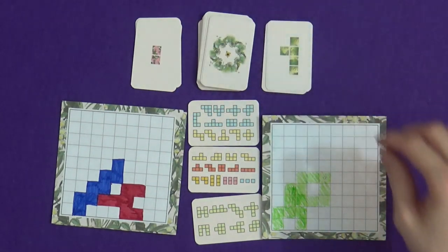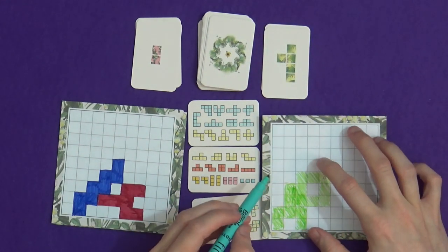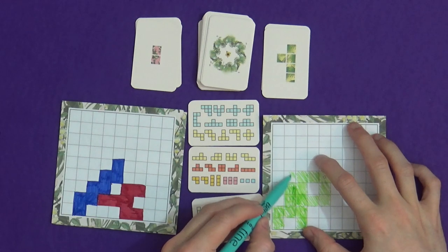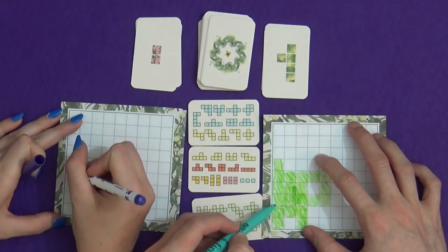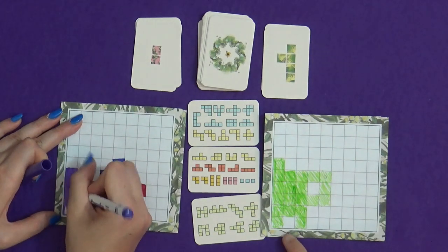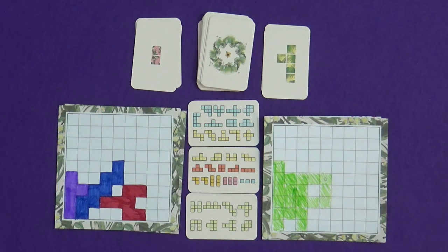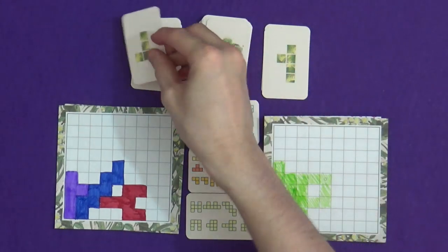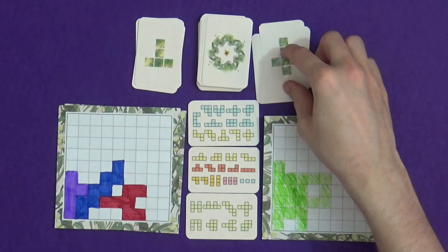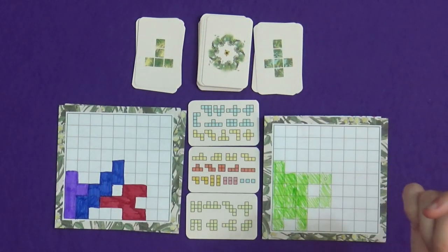Round two. This one could be quite mirrored in mine if I do it this way around. Quite happy with that - I've only left one extra gap, and I was forced to start with one, so that's good going. In terms of staying in, it might have been good to pick the smaller piece, because then you've probably got more chance of lasting longer.